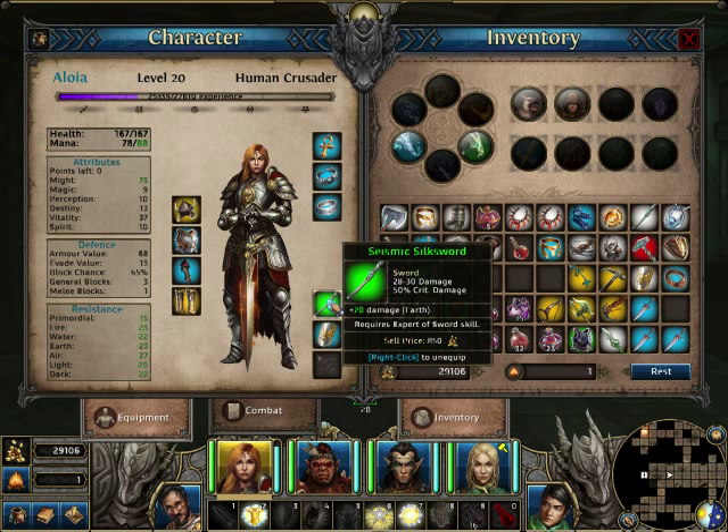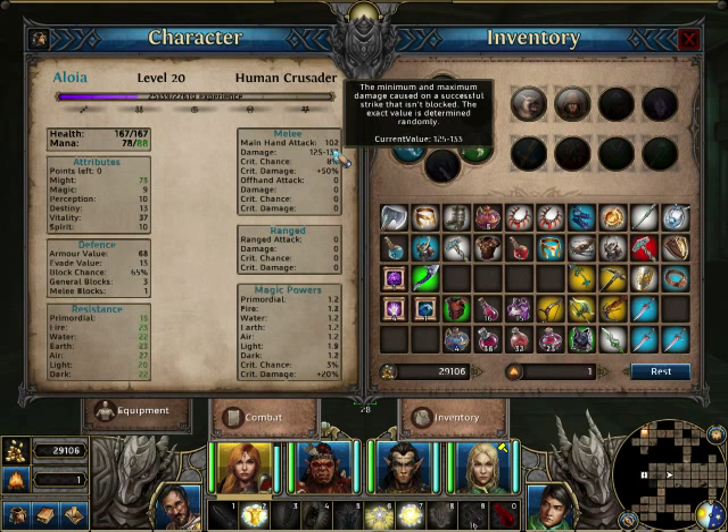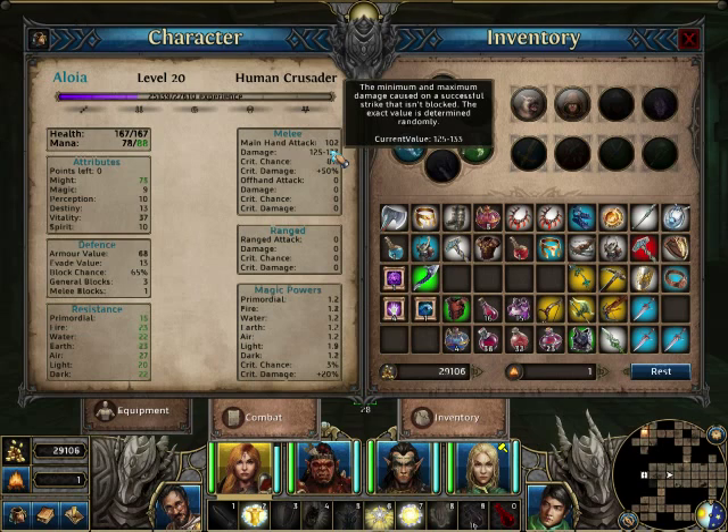So in this case the base is 30. But when we multiply this we don't get 133 — we get 112.5. This game rounds up every value above half, so 112.5 rounds up to 113. Moreover, once rounded, the game also adds your base elemental damage value — in this case, 20 earth damage — to the final value. So we end up with 113 physical damage and 20 additional earth damage.